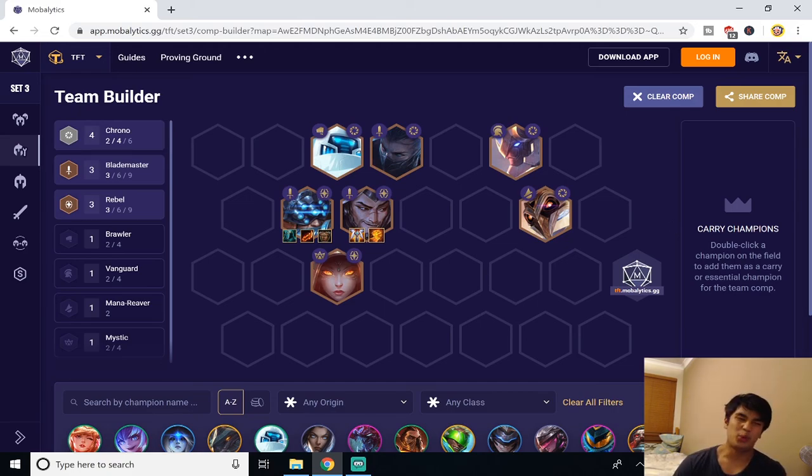For the side carry Yasuo, build GA which allows him to get revived and maybe proc one more ulti. On top of that, Hand of Justice allows his ulti to heal him for insane amounts. Just a quick note: make sure when you go this build that no one else is going it, as it is essential to three-star both Yasuo and Master Yi to place in the top four. If someone else is going it and you're re-rolling for these units, it's unlikely you'll be able to three-star them, so keep that in mind.